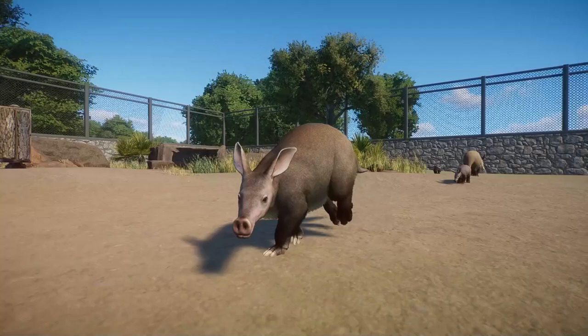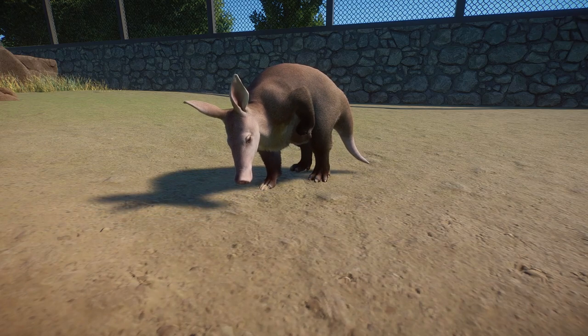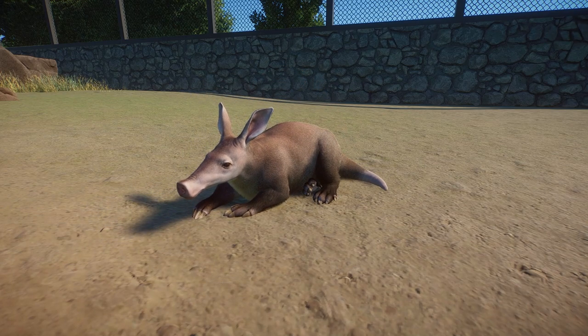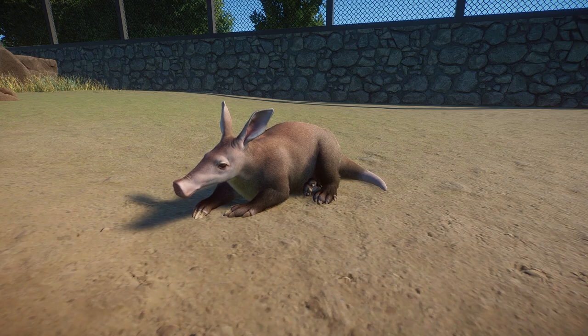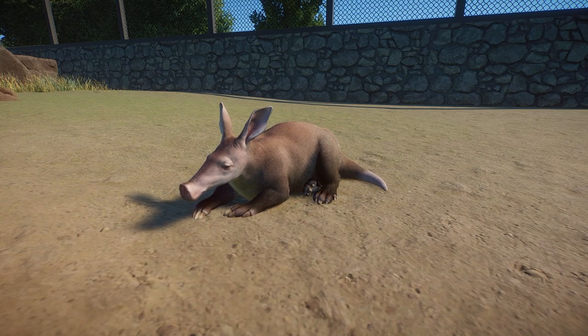Next we just have them running. They have a bit of a silly run but they don't run very fast - they're not very fast animals to start with. Then they will scratch their belly, either standing or sometimes they'll lay down and scratch their little tummy with that left leg - just scratching with their little nails. Pretty cute ambient behavior.